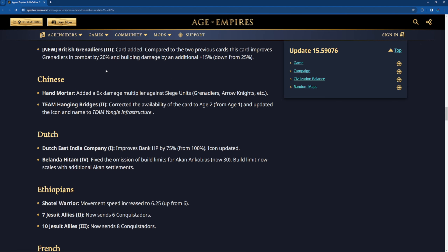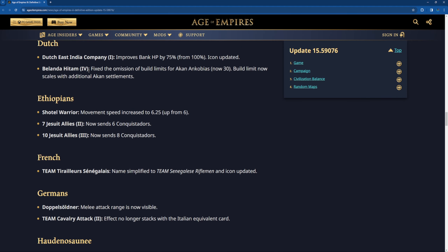Chinese hand mortar: fixed a times six damage multiplier against siege units, which are grenadiers, iron knights, and any unit with the siege unit tag. Team Hanging Bridge is now available in age two and the icon is updated. Dutch East India Company: improved bank HP by 75% instead of 100%. The new H4 Archon card has a fixed build limit — now you can only train 30 of them instead of having a limitless Archon build limit. I guess that's a good change, but Dutch is still rather weak in treaty.